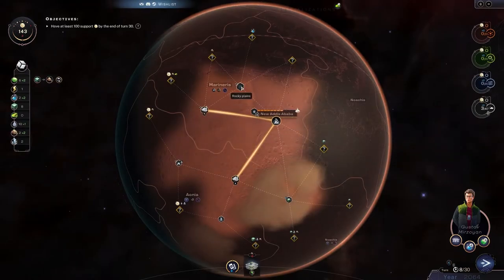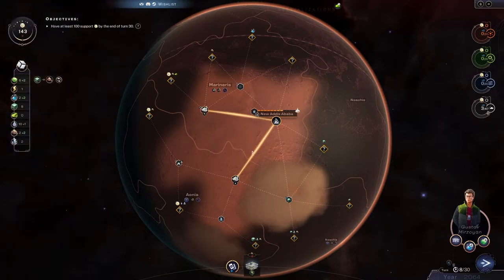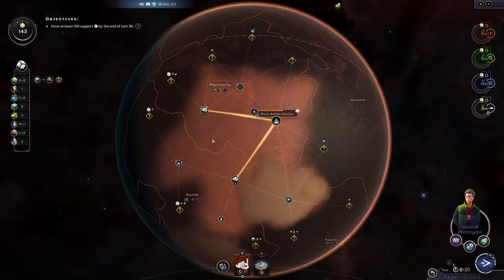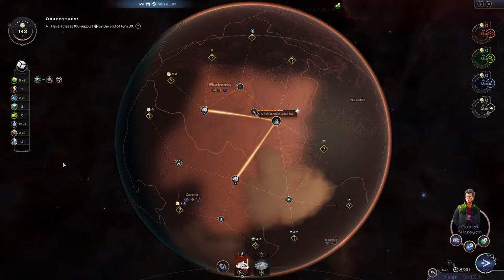That power plant could go up on a high plateau location — that would be pretty good. This is feeling like a bit of a weak start. We're also really low on power and I guess we should start trading something for it — science for power. We'll just keep exploring at least.